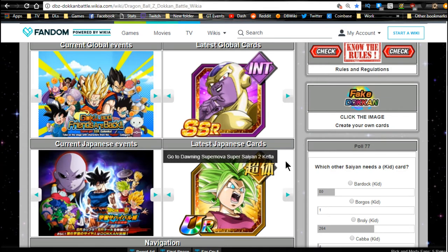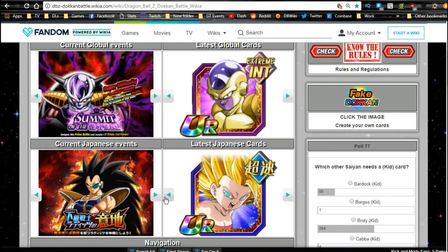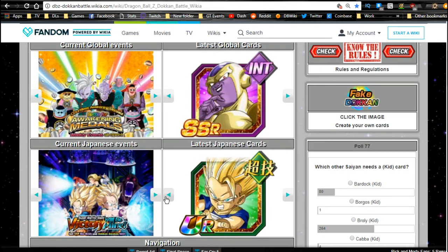Hey guys, today we're doing a team building guide for the Universe Survival Saga. Shoutout to the DBZ Dokkan Battle wiki — go ahead and check it out, you can create an account and join them. Also shoutout to dbz.space and dokkanbattlebuilder.com — go ahead and check those out as well.